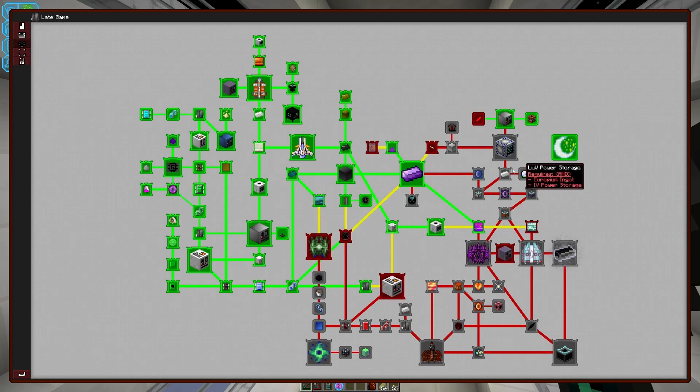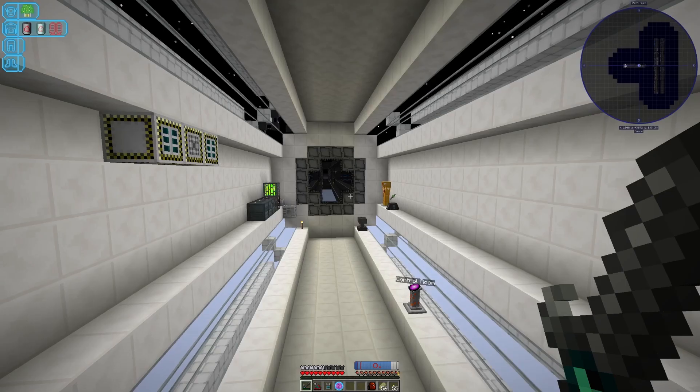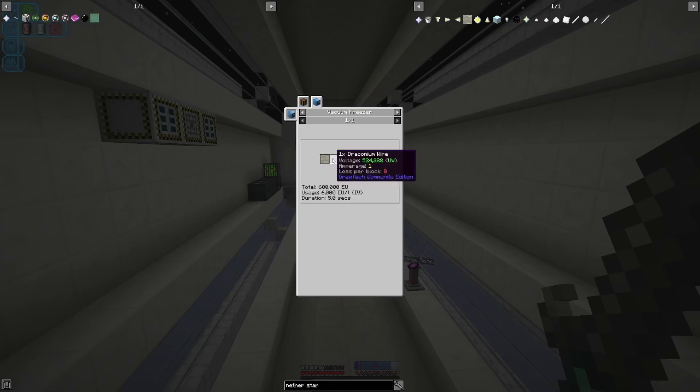For now, let's see what we can do about working on this upright portion of our late game chapter. The first step is we need to get superconductor wire, and in order to get superconductor wire, we need Draconium — which we've already got from the previous episode — and we need Molten Nether Stars.